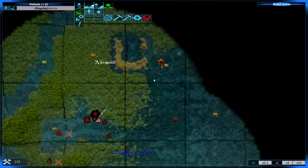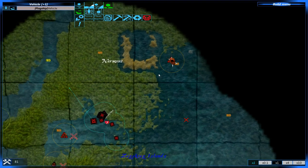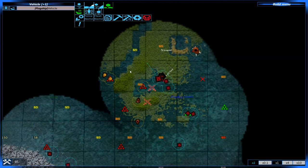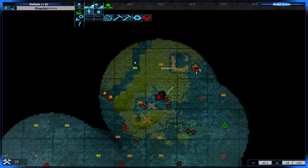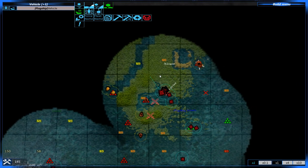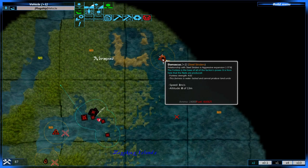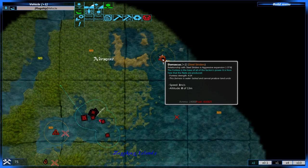By the looks of things this is the main base of the Steel Striders. I'm really hoping that the Twin Guard aren't hiding their base over here like this, because that would be really irritating. Either way, we have the Damascus which is really low on fortress strength.